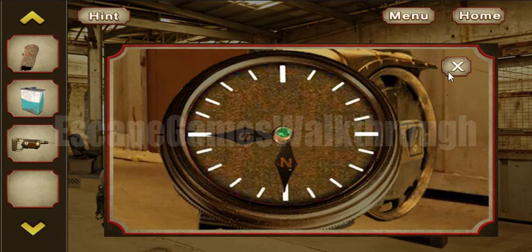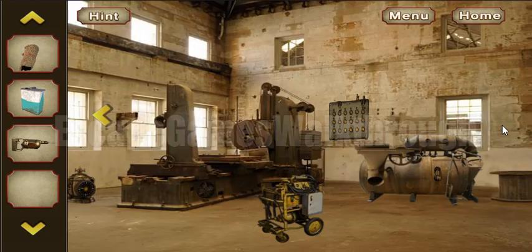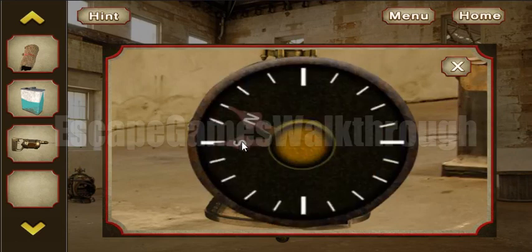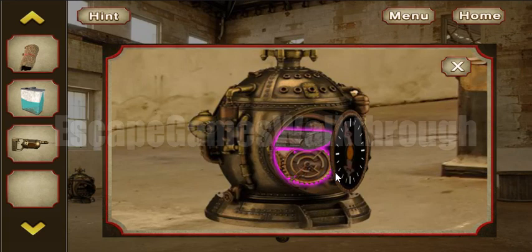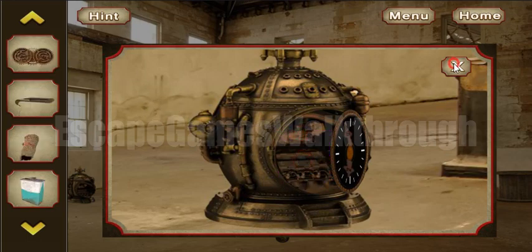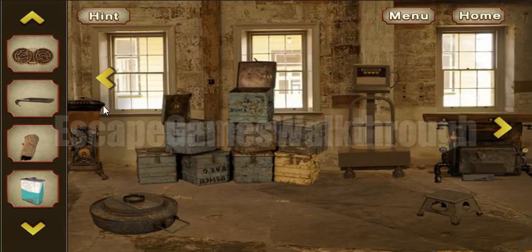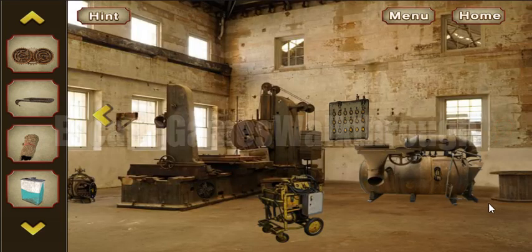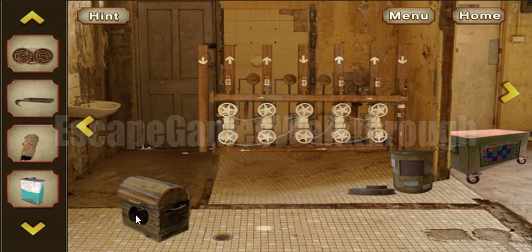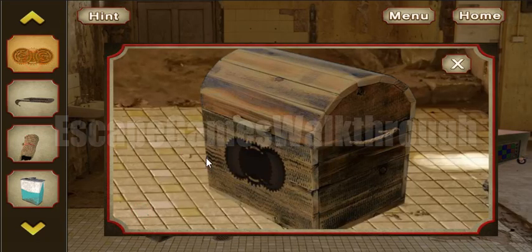There's a hint: S to the left and end to the bottom. This hint applies to this clock-like device — S to the left — and we need to move the arrow there. Here are two other items: one is a hook, and one is two grips. Let's go here — nothing to find.